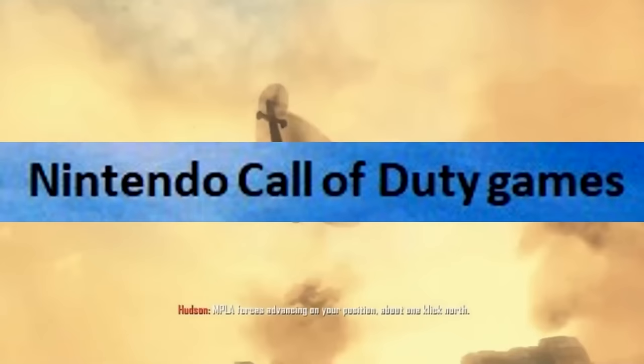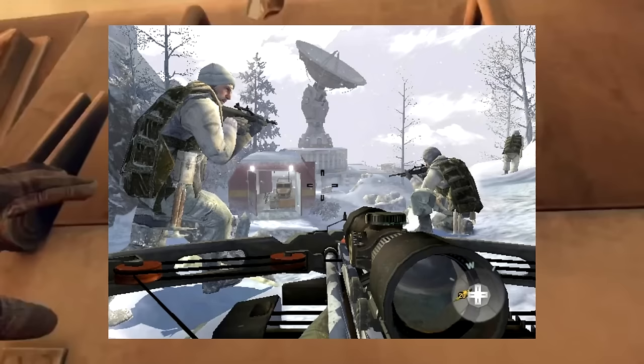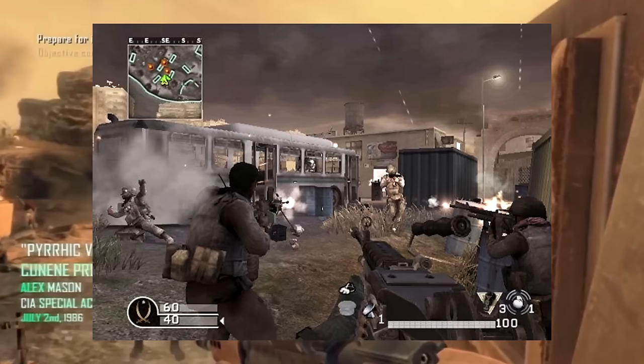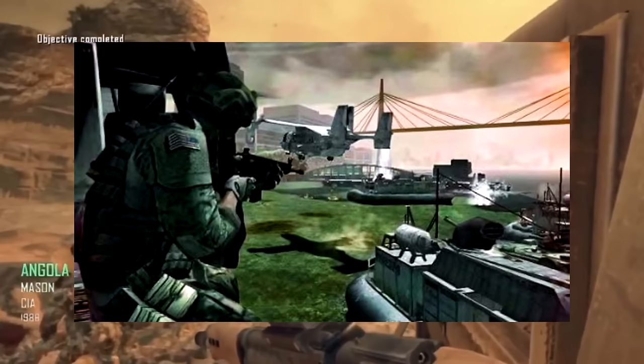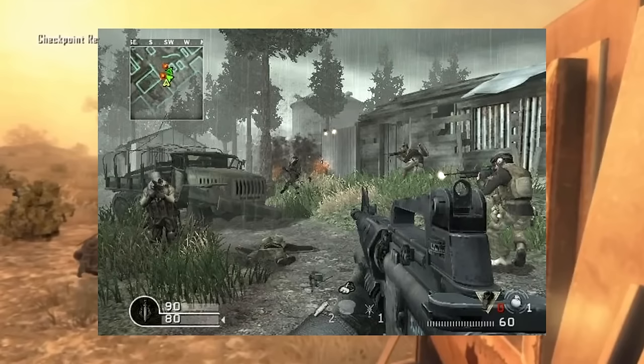Nintendo Call of Duty games. From 2006 to 2013, Activision made sure that Call of Duty was on every single console imaginable, except Call of Duty 3 on the PC for some reason. In those seven years, there were 13 different Call of Duty games developed for the Nintendo Wii, Nintendo DS, and the Nintendo Wii U. For the Wii, there was Call of Duty 3,